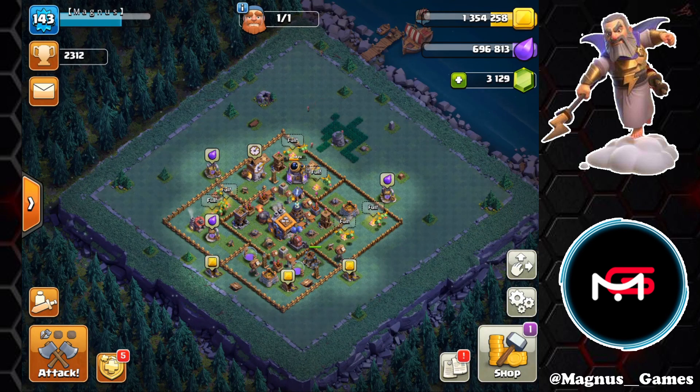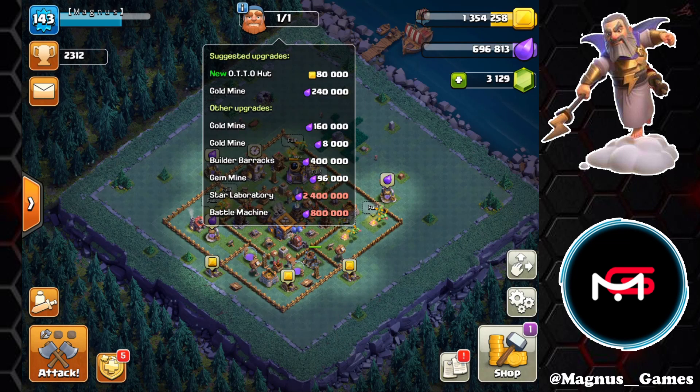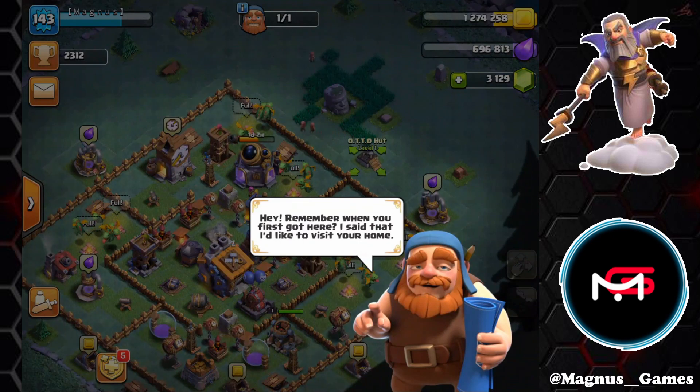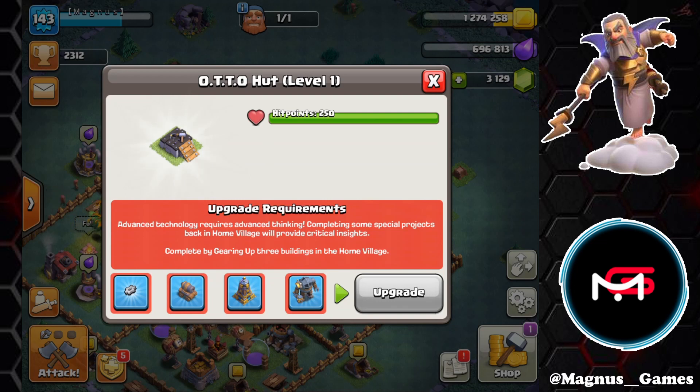We'll check out how the other base is coming along. We've got ourselves up to Builder Hall 9 — that was very recent. One thing we haven't done yet is actually build a new auto hut. For those who don't know, the auto hut is essential for getting the master builder access to the main base. Checking out what's required — we're going to need to gear up three buildings on the home base, which we haven't done yet. That will be done in upcoming days once the Wizard Towers, cannons, and mortars free up, though it will put a substantial pause on the builder base as the master builder will be away for about a week.